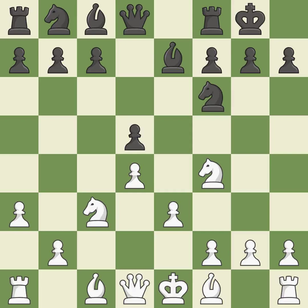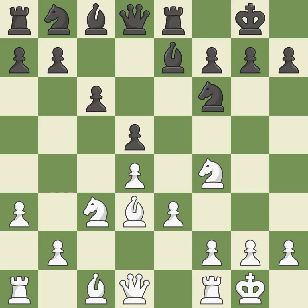This allows the knight to control more squares. A bishop is developed off its starting square, getting it into the action. Castling gets the king to a safer square out of the center of the board, while also developing a rook. Castling to the same side of the board as the opponent avoids some of the attacking associated with opposite-side castling. This activates a knight by developing it off of its starting square.